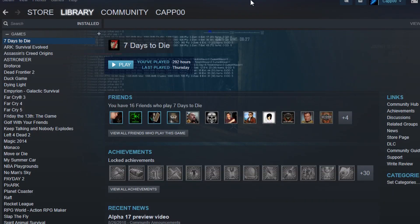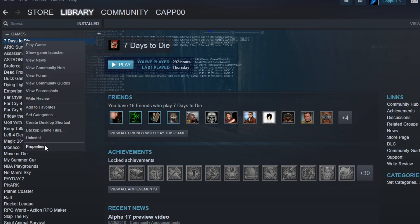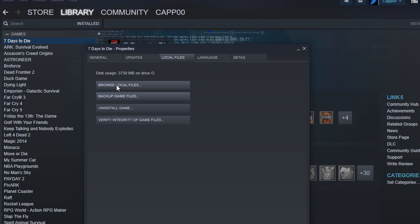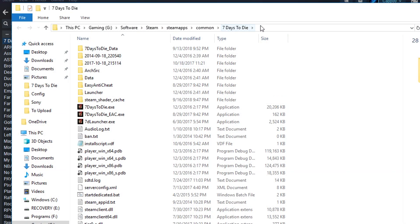The easiest way to find your 7 Days to Die installation is to open up Steam, and on the left-hand side under your games where 7 Days to Die is, right-click it and go down to Properties. At the top click on the tab that says Local Files and then click Browse Local Files. This is going to open up where you have it installed. I have it on a different drive than the default C drive, so mine will look a little differently, but that is how to get to your files.